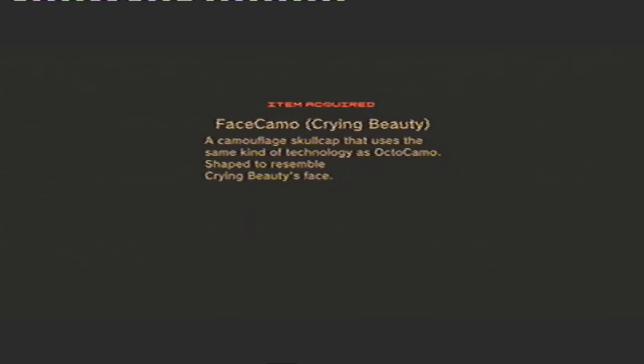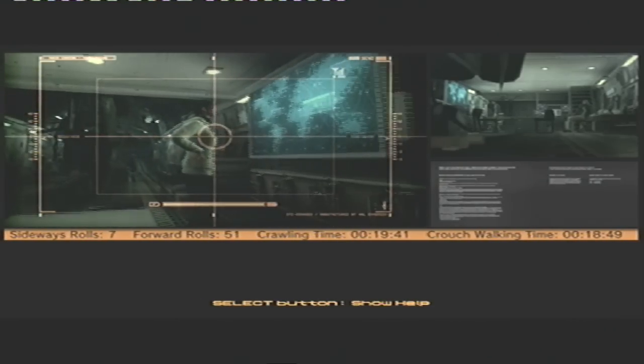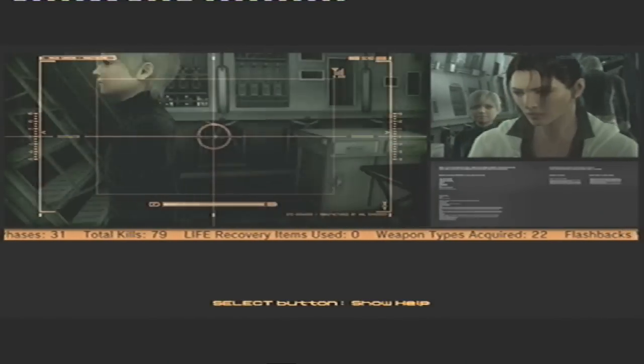Also, at the beginning of Act 3, if you use the Mark 2 inside the Nomad to bump into Otacon, Naomi, and Sunny, you'll earn the Otacon face mask and 2 variations of Raiden as well.